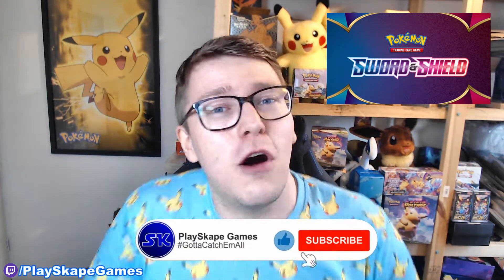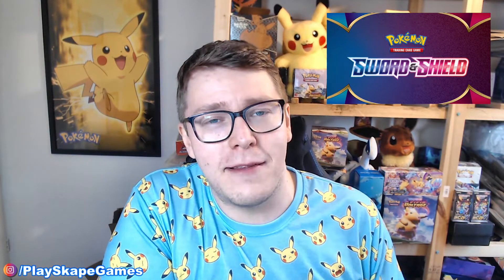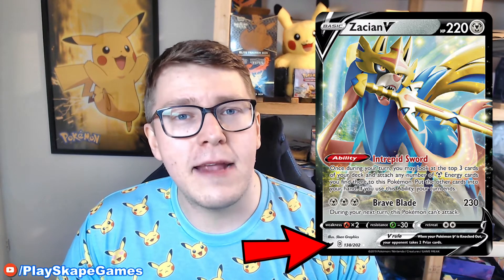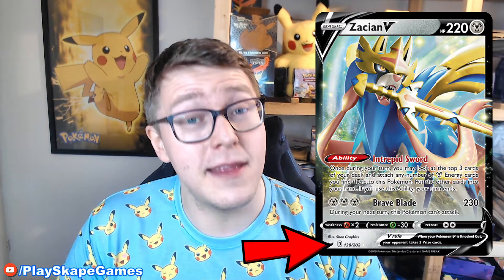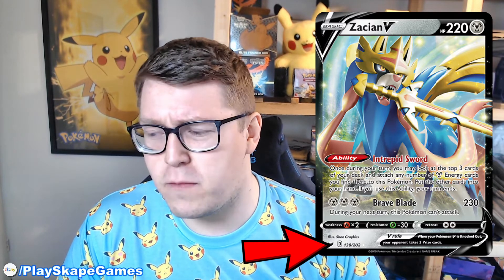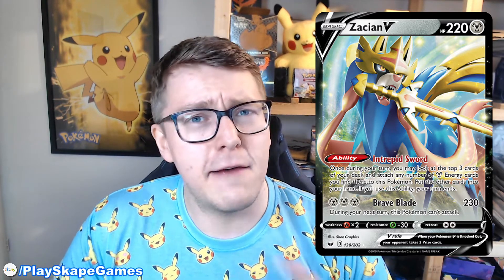We finally got confirmation of the rotation. Every year around August or September, a whole bunch of cards get moved into the expanded format so the card pool becomes smaller. This year they're changing it up slightly — they're going to be going by regulation marks. If you see this Zacian, you can see in the bottom left-hand corner there's a little D, which means this Zacian will still be legal. From September the 10th onwards, Pokemon with regulation marks D and E — which should mostly be Shining Fates and Battle Stars onwards — are the only cards that will be legal for play.